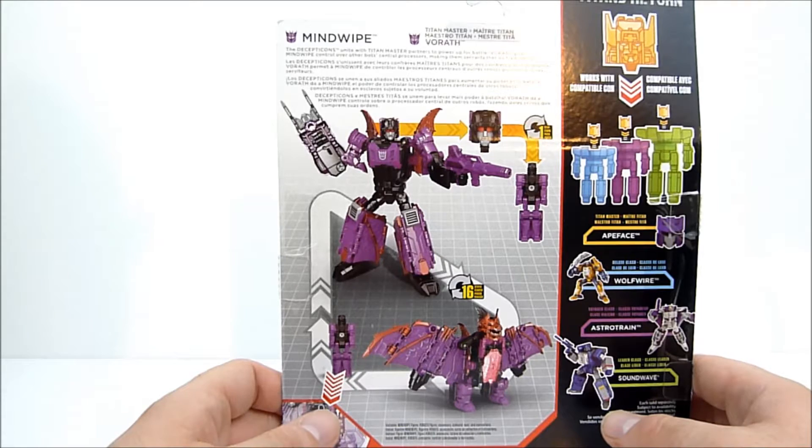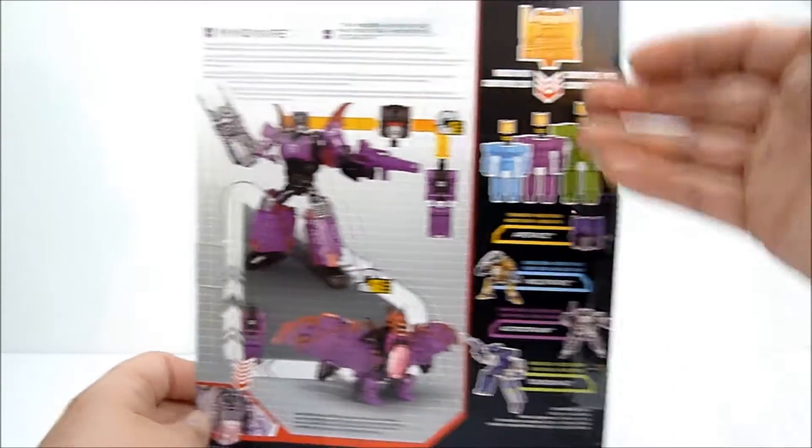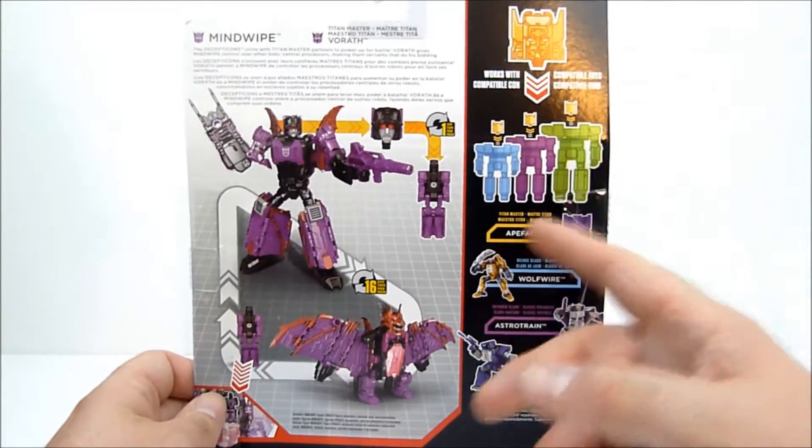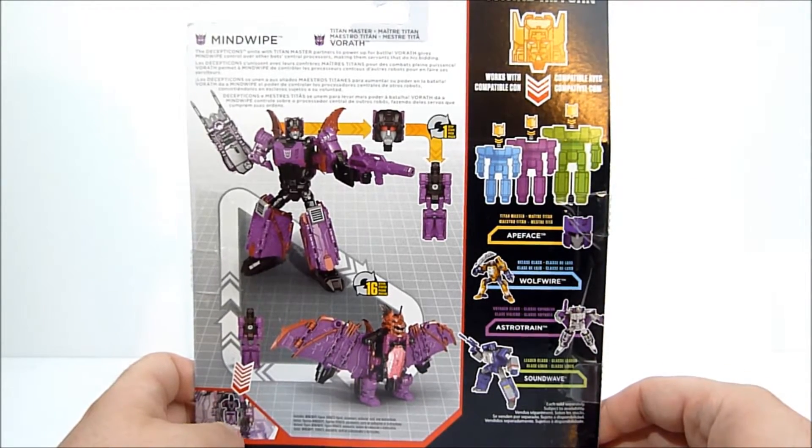The bio reads: 'The Decepticons unite with Titan Master partners to power up for battle. Vorath gives Mindwipe control over other bots' central processors, making them servants that do his bidding.' You can see Transformers in 16 steps, and on the side it says you can attach this head to all the various other Transformers Titan Masters figures.